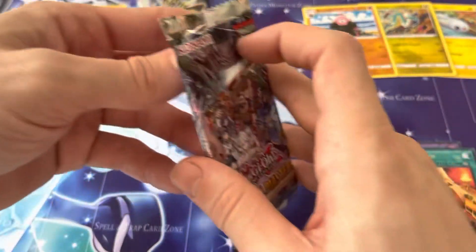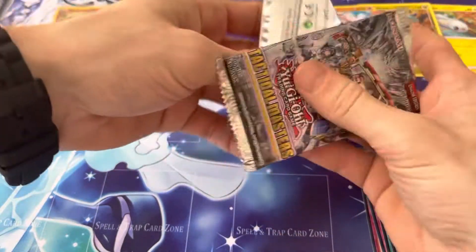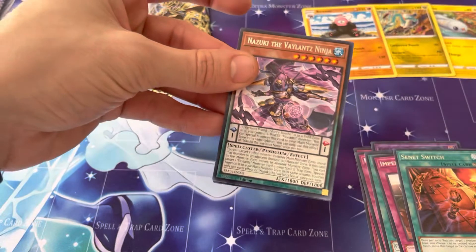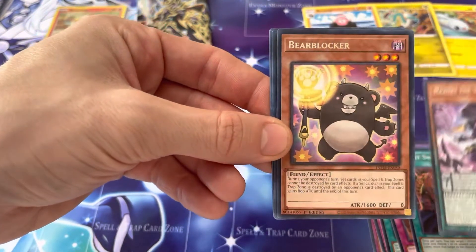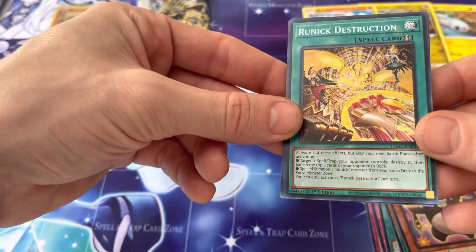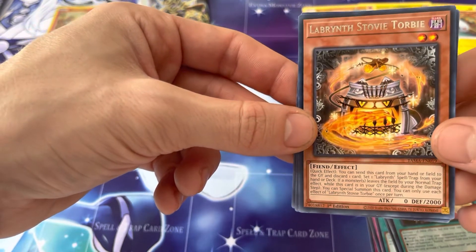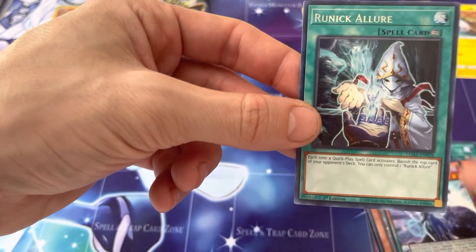Alright let's do another one — this is the bulky one as I claimed. We got Ninjitsu the Valance Ninja, Bear Blocker, Runic Destruction — it's a Runic set I guess. Labyrinth, Stovie Torby, Astrograph Sorcerer, and Runic Lore.